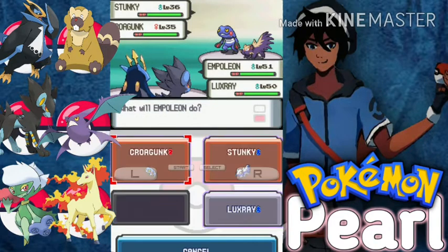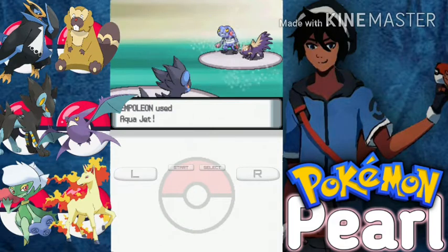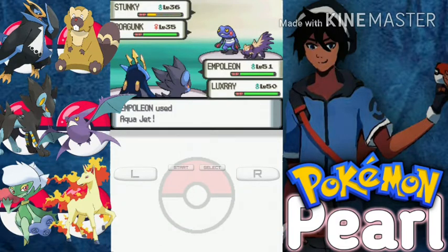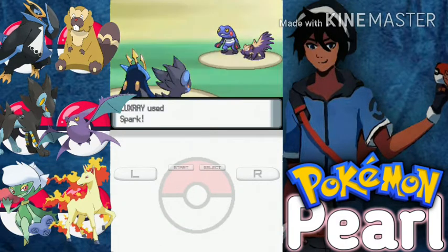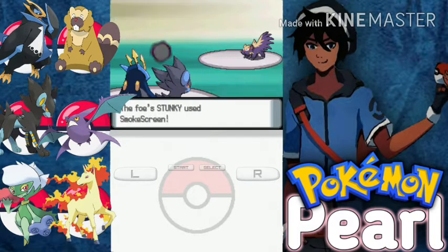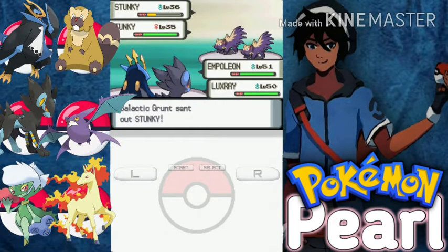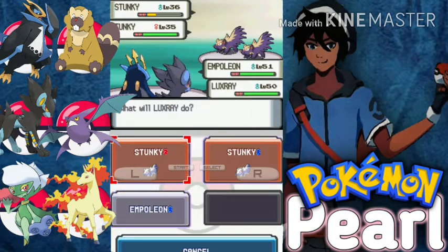Alright, use Aqua Jet on Stunky, you go for Spark on Croagunk. Stunky survived, no problem. Crystal — Croagunk is down. Stunky uses Smokescreen.